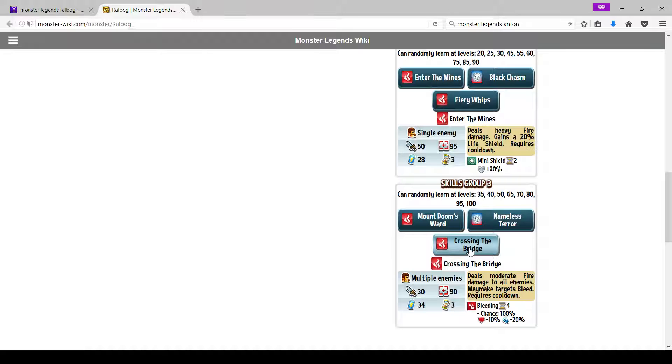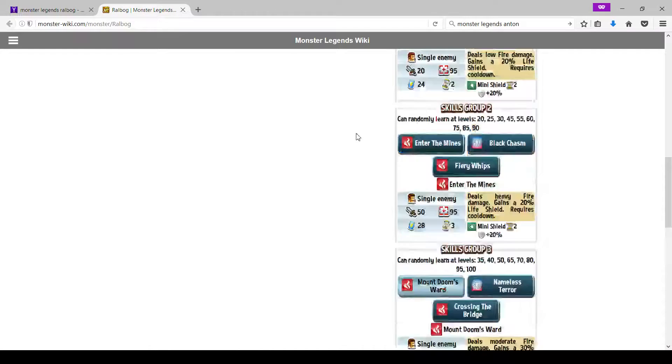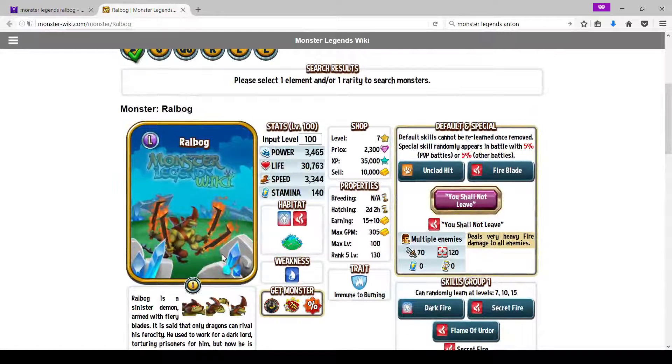Here's the big reveal: Ralbog is the master bleeder. No one can contest this monster's ability to make people take damage over time. He is the best bleeder in the entire game, and on top of that he also has the ability to burn — which makes him even more versatile.